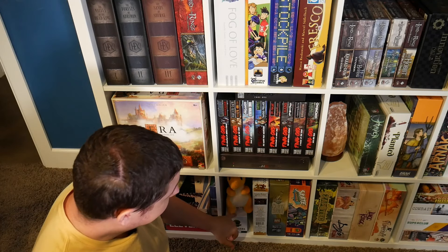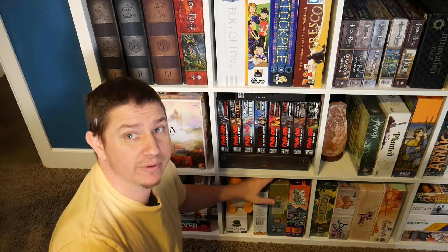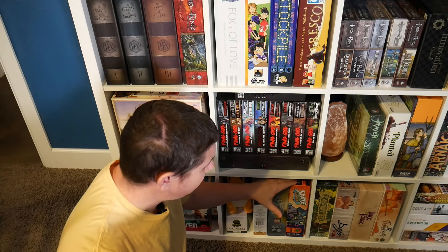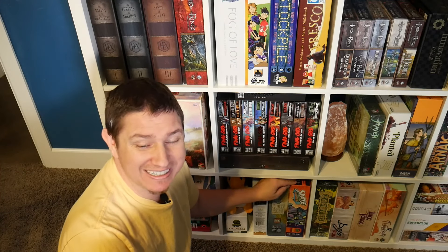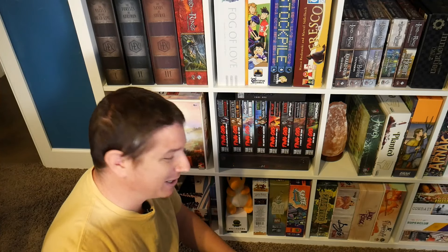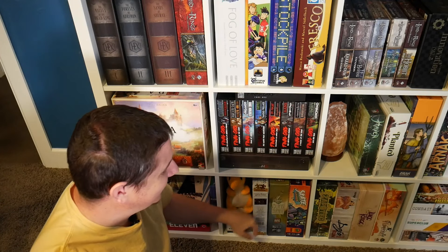Moving on to Villagers, Gilded Merchant Explorers — didn't quite hit for me, not enough thinking for me. And then Skate Summer — just a nice Tony Hawk-style game where you're really trying to balance all your moves. This is a really neat game.